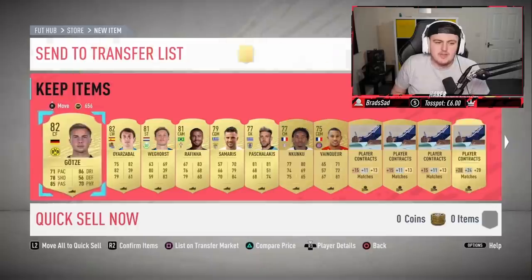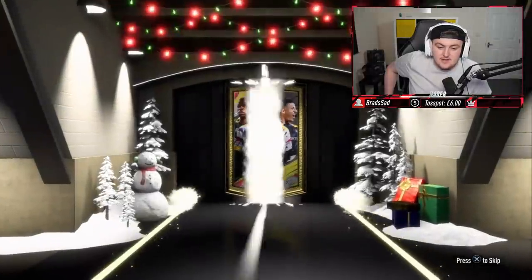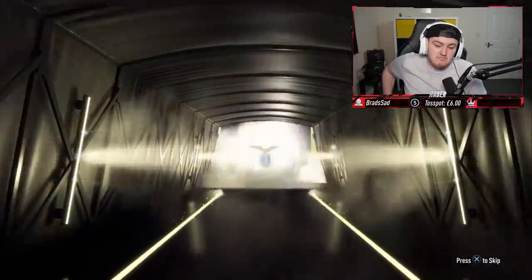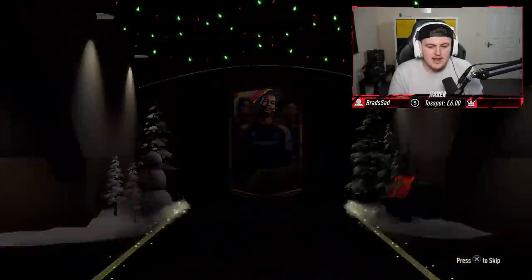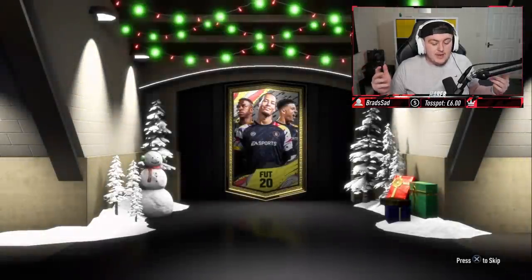87 Thiago Silva - I don't know how much he goes for, I think he's only about 20k but that's still pretty solid. Second mega pack now - can we get back-to-back walkouts? No back-to-back walkouts sadly, but it's going to be another Brazilian CDM. Oh, it could have been Fabinho but it's going to be Lucas Leiva. We can open the 100k pack. All right let's open up the 100k and the one-player pack as well. We'll do the one-player pack first.